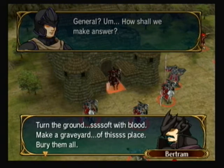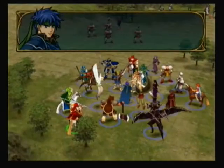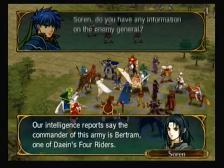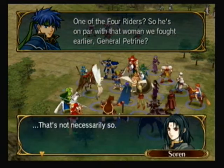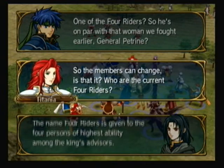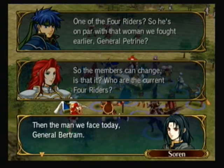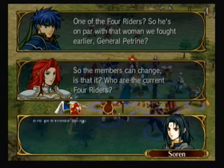That's kind of funny how he said nothing for the first two questions, but then for his third answer he actually spoke in a full sentence. Soren's going to talk to Ike about the Four Riders of Daein, and he's also going to mention how General Bertram is relatively new and no one really even knows where he came from. So yeah, that's the deal with Bertram.